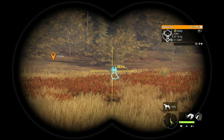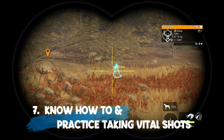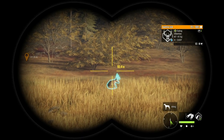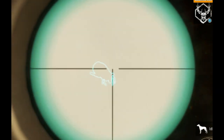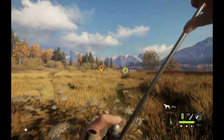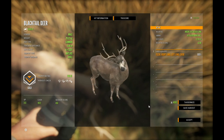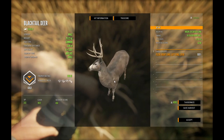Coming in at number 7 on our list of top 10 tips for finding diamonds is to know how and practice taking vital shots. When you do take a shot, we have to hit a vital organ to get full score on that animal. You want to hit either a lung, the heart, the neck, or the liver. We're going to take a shot on this blacktail and then have a good look at his organs. That is a beautiful double lung shot. When you get into the harvest screen, you can see where all of the organs are for every species.